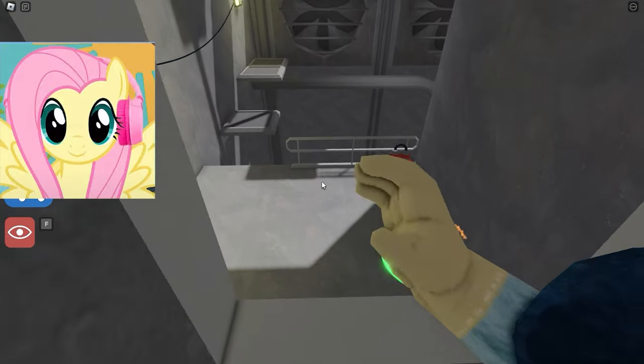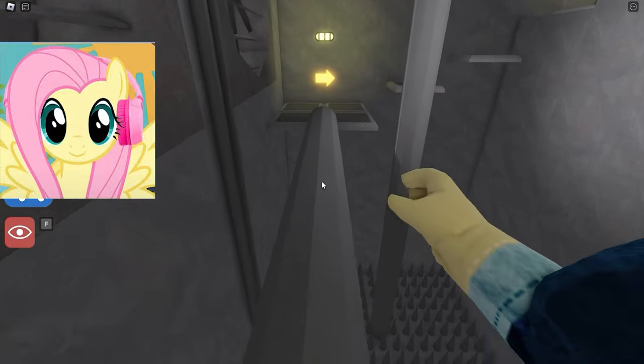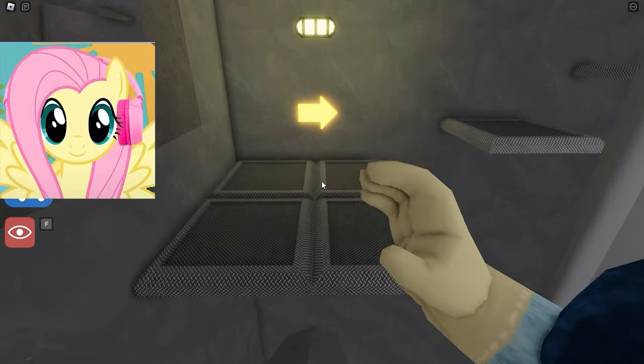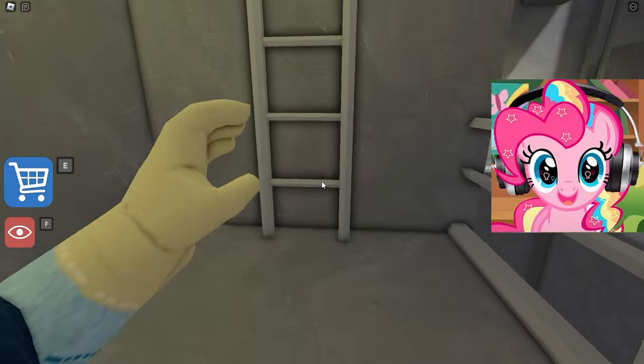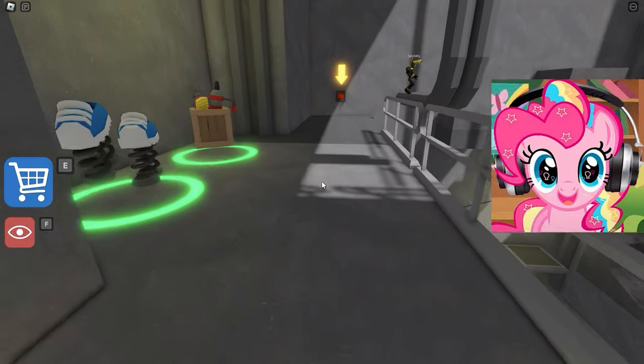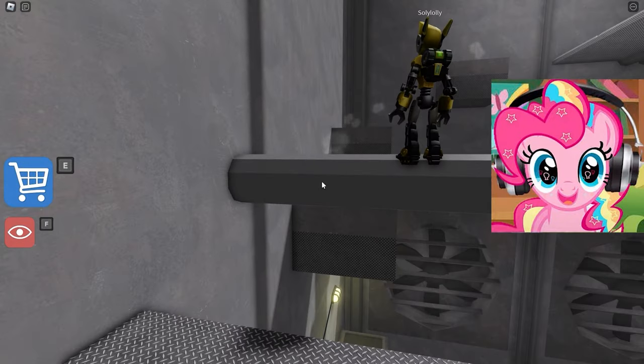Now let's run up the stairs to the next trials. We hit someplace in the ventilation room, and we have to go through a small parkour to go further. We are climbing higher and higher, and it becomes very interesting to see where we will soon get to. We climb the stairs and jump the hatches.